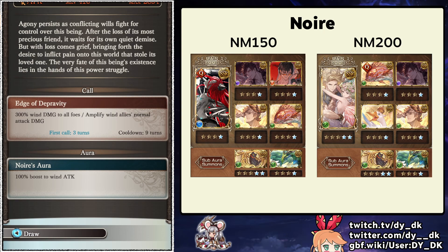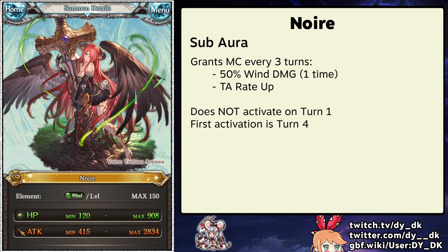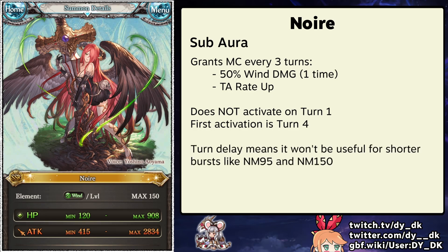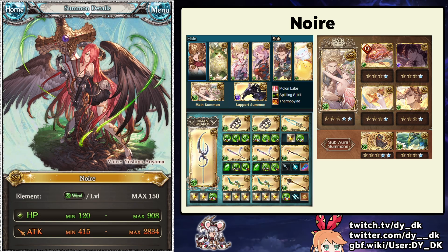She also provides a sub-aura if she is uncapped fully. It provides MC with triple attack and 50% bonus wind damage one time. This effect does not activate on turn 1 and the first time it will occur is on turn 4. For NM150 and easier difficulties, this turn delay makes the sub-aura meaningless. However for NM200 it will definitely be very helpful. The rotation I ran for NM200 this year was 7 turns long, which would mean we would see 2 activations of Noir's sub-aura. Assuming a similar rotation next year — which is a big assumption — extra damage from the call and sub-aura will very likely play a role in optimizing setups.